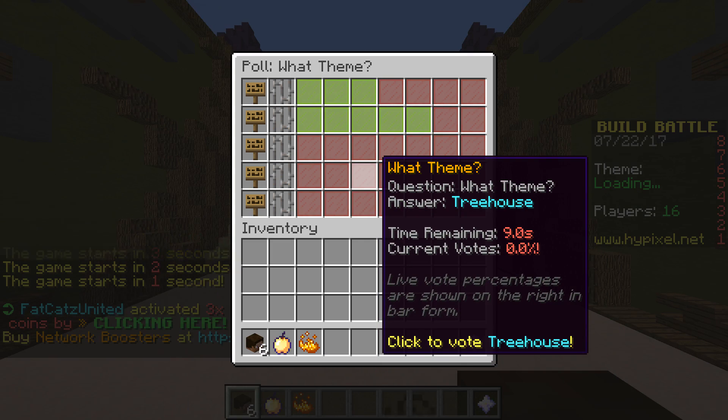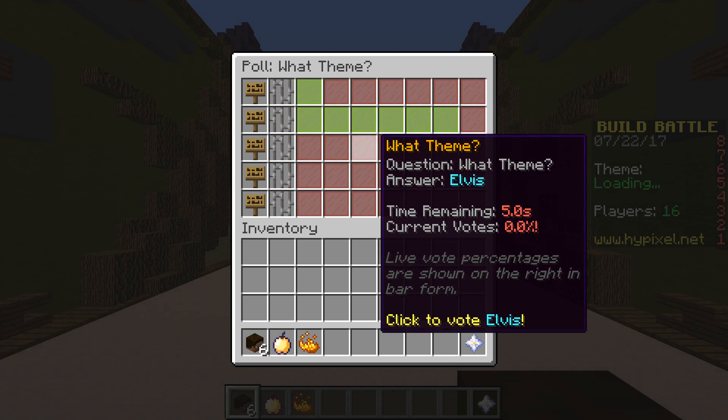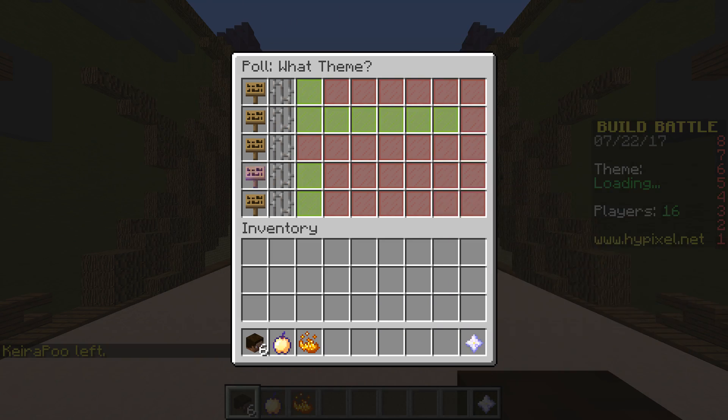Okay, so the options are: Deserted Island, Treehouse, Elvis, Dodgeball, and Zombie. I'm going to vote for Treehouse — please not Dodgeball.